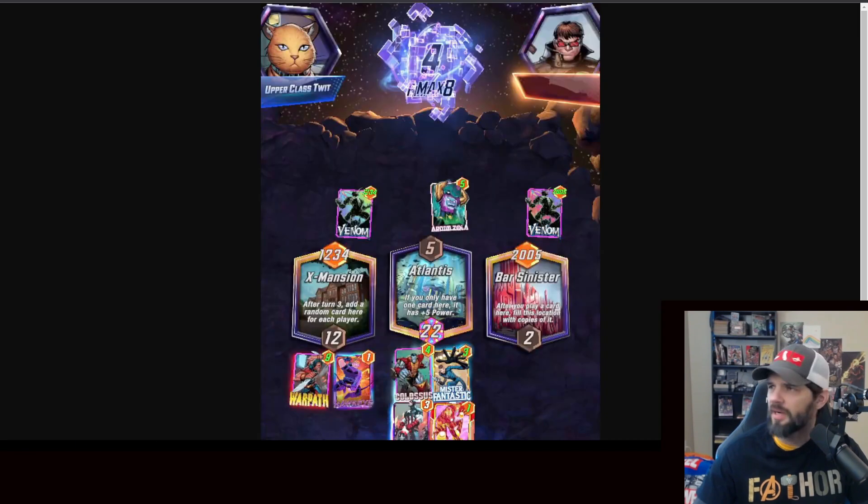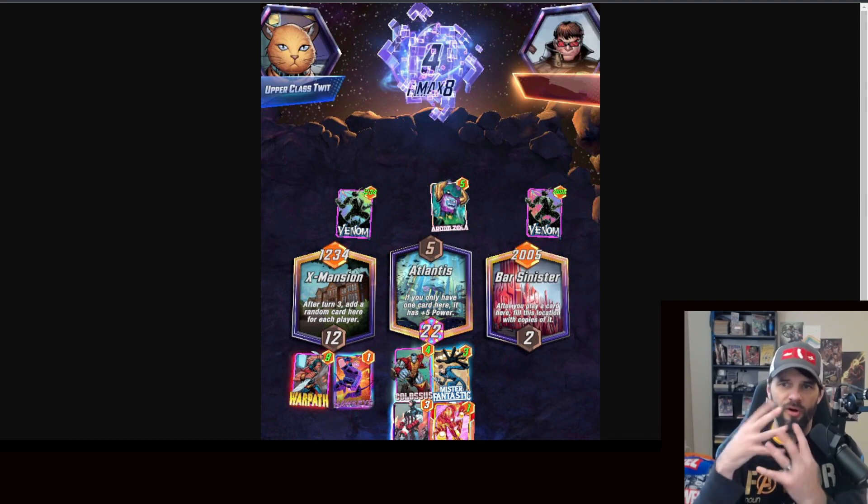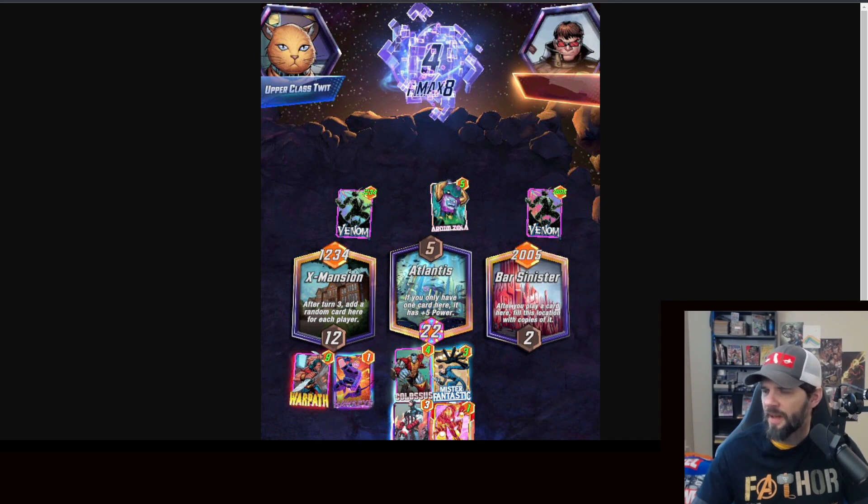Let's jump to the Kang bugs. One you're probably already aware of — it's not a huge deal, but you're seeing it at the top of a lot of games where the cubes are all sort of mixed together. This happens a lot with Lockjaw as well, where cards get overlapped. Not the end of the world, sometimes it is frustrating not to be able to see that clearly.